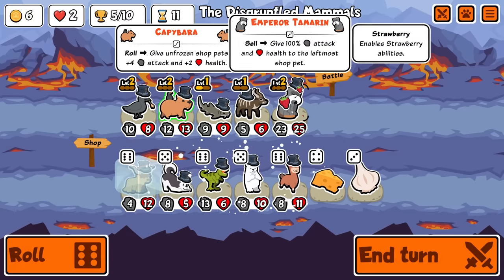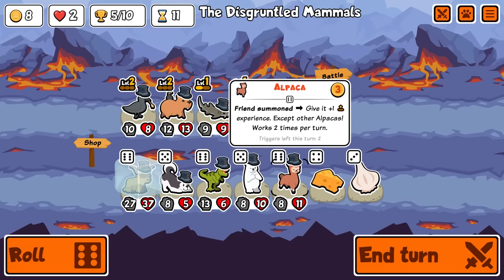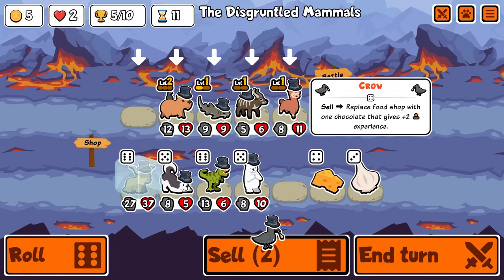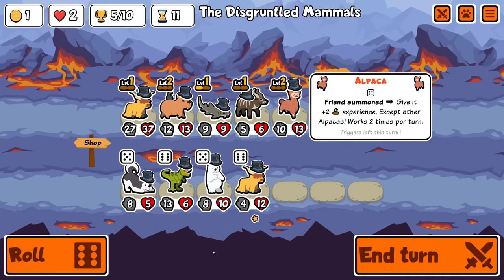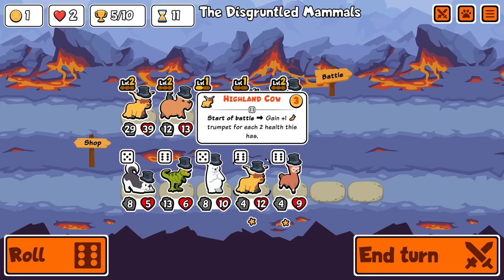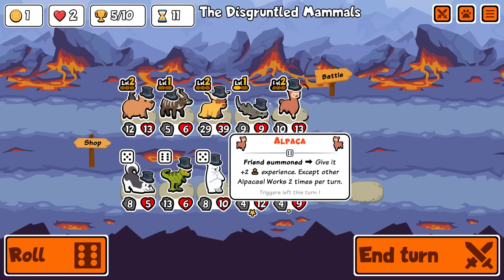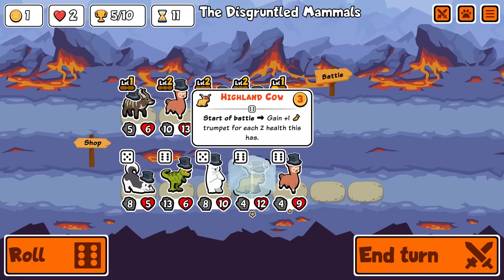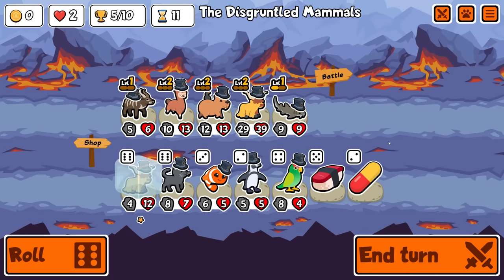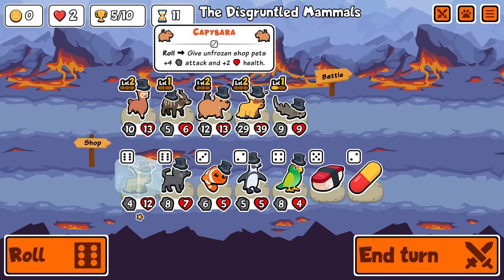Roll, sell. Into this — we buy the Alpaca, we sell the Crow. Another Highland Cow — no way! And another Alpaca — it's crazy. We don't need Nyala anymore. We'll run it like this for now. We'll take this, we don't need that. We'll roll one more time — there's nothing here. So we need a Mushroom for this. I think we're pretty set up.